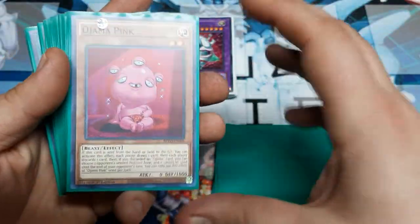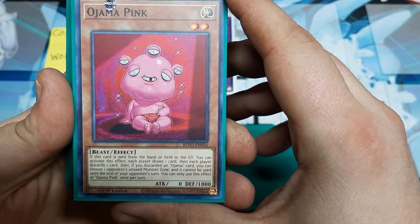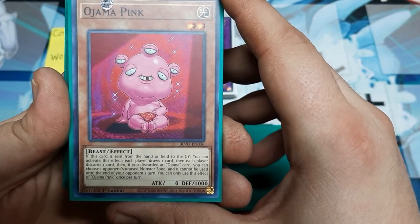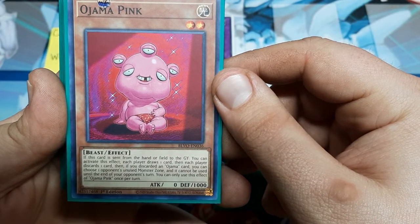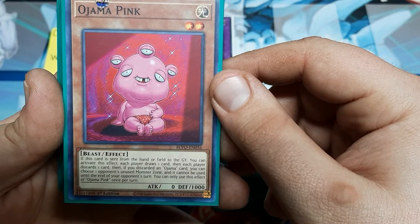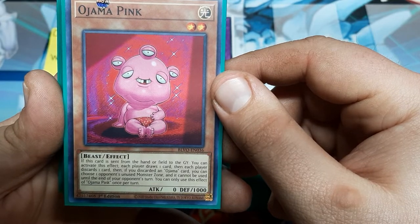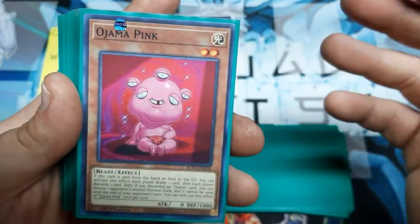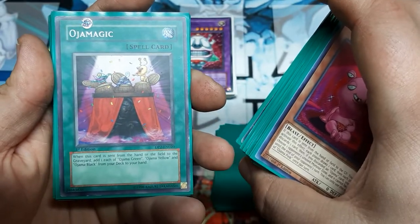Green has no effect. Pink — our new boy, a.k.a. Pepto Bismol, or as my teammates at Duelist Alliance pointed out after the box opening, this guy looks like he's from Osmosis Jones — one of those little cell dudes, viruses inside the body. Anyway, if Pink is sent from the hand or field to the graveyard, each player draws a card, then each player discards a card — so that's essentially Dark World dealing. Then if you discard an Ojama card, you can choose one of the opponent's unused monster zones and it cannot be used until the end of the opponent's next turn, once per turn. So it's like an extra built-in draw, and you can gain more advantage off of the spell card Ojama Magic, because it counts as an Ojama card.